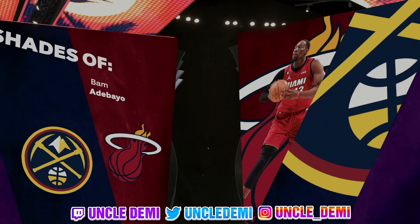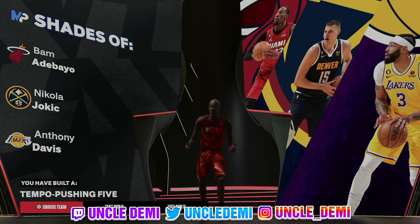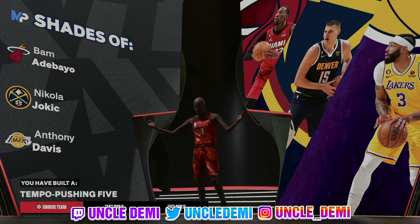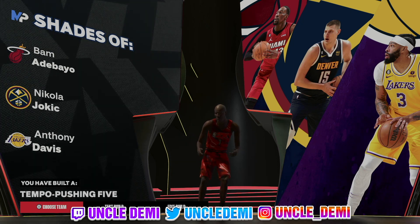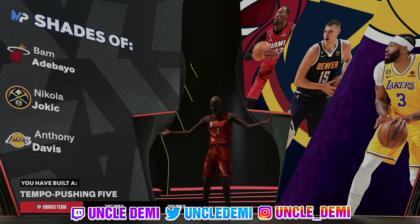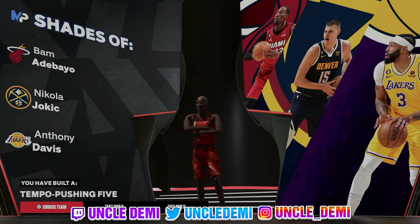It's a very rare build — I have not seen this build at all in the park. The build is really solid, so you can bring it out there and rest assured you're going to have some fun and confuse a lot of people. Let me know in the comment section what you think about the build and what you would change. Keep in mind changing attributes could change the name. If you want a higher block, drop perimeter defense and free throw to 71 to get the chase down. That's your favorite old head Uncle Demi — I'll be back with another banger tomorrow. I'm out.